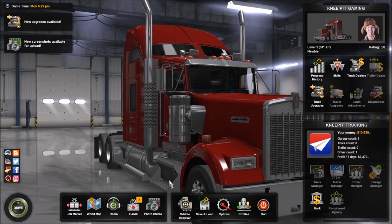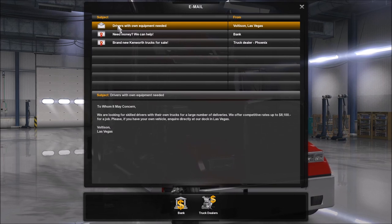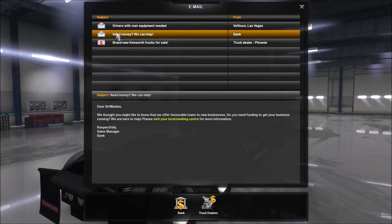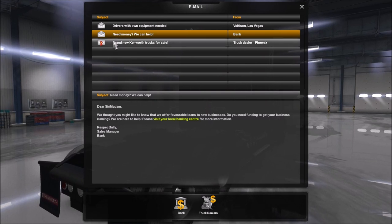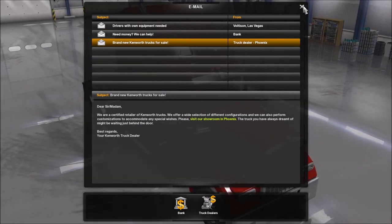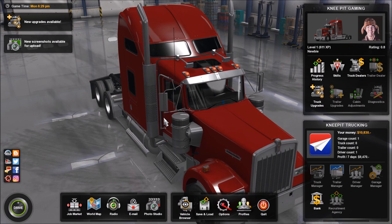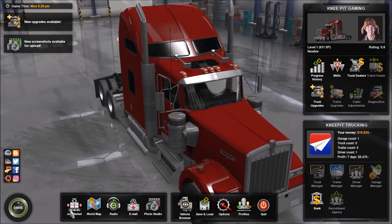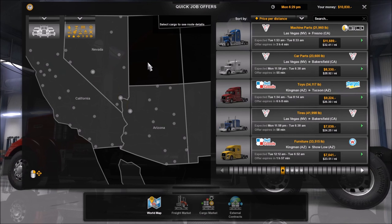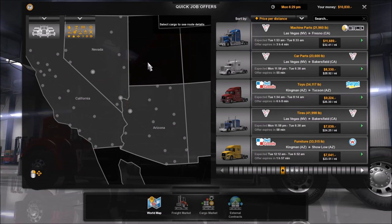Let's quickly go into our email. Drivers with own equipment needed — so they want us to buy our own truck, very interested in that. That leads us to the banker who is more than happy to lend us the money, and the Kenworth dealership has trucks for sale over in Phoenix. But again, we're not quite ready for that just yet. I'm thoroughly enjoying doing these quick jobs off the job market — and the good thing about quick jobs is I don't have to drive to the location to pick up the trailer.